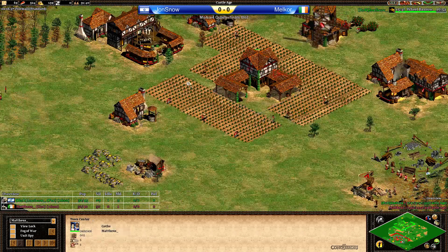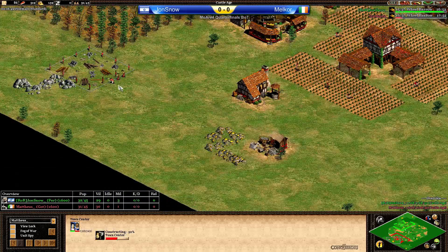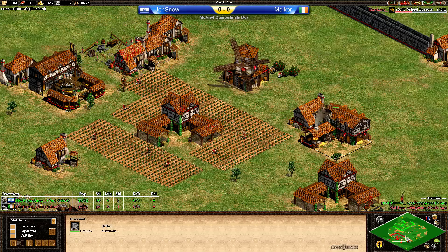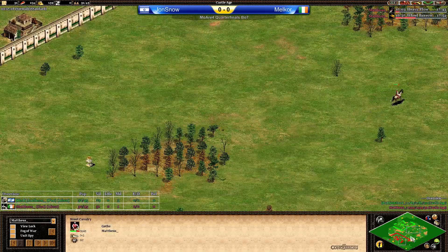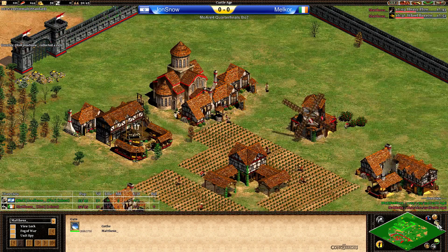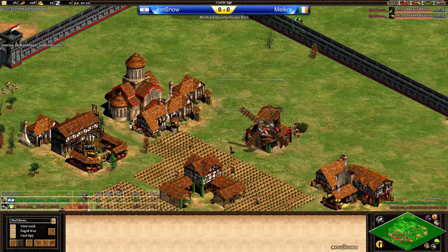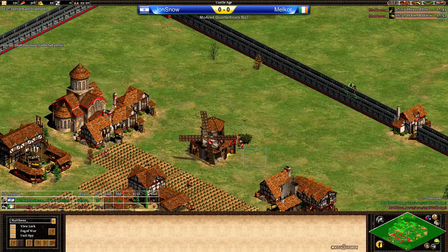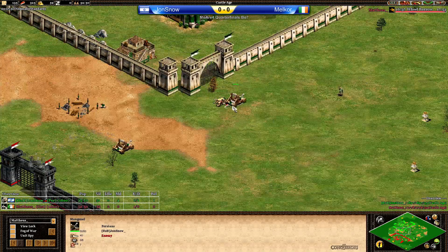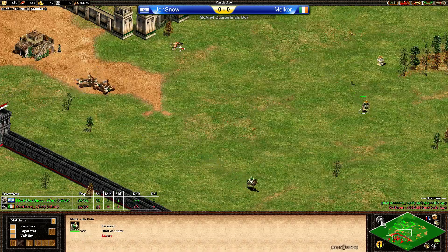Not sure what he can do with Persians against like mid-to-late Castle Age Huskarls. TC on the main stone would suggest he could go for a castle later on. Monastery coming up for Malkor only now, and the scout is still on the field for both players. Manganel hitting the gate immediately, and that means Malkor needs a siege workshop really soon. Killing a monk with the scout — probably worth it — and then deleting the scout before it gets converted.